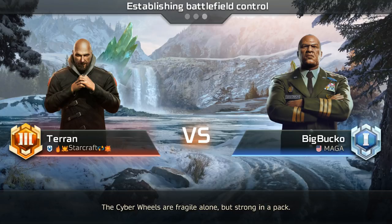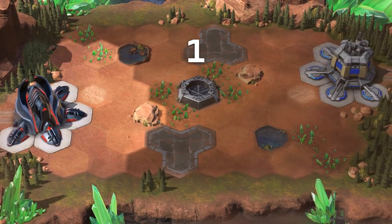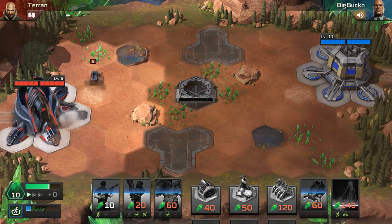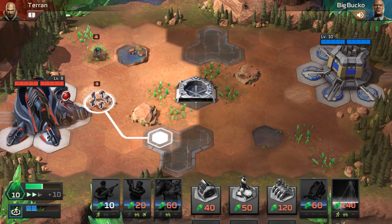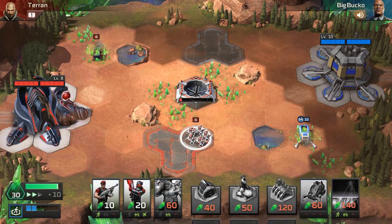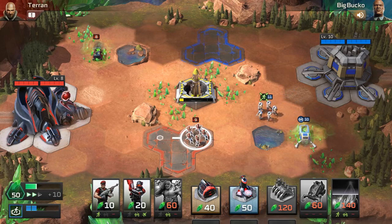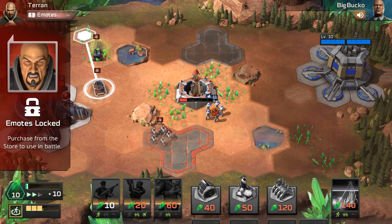Alright, this will be our first game against Big Bucko from Make America Great Again — I believe that is his alliance name. That's a solid name. But anyways, we're gonna go ahead and start off with a scout to see what this guy's doing. Seeing that he's got General Solomon, I'm guessing he wants to go for some heavy tech lab units. And those level 11 riflemen are going to be a problem for me. I'm gonna move this harvester to the top.